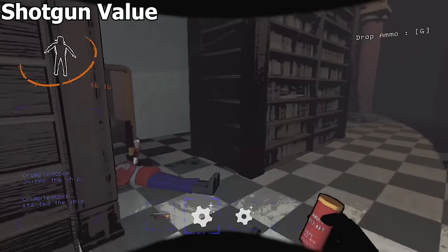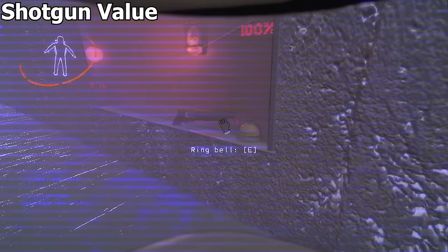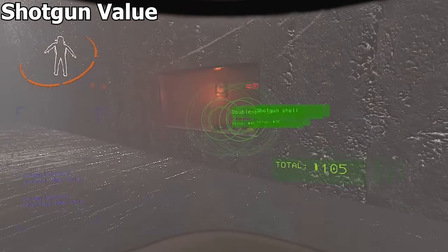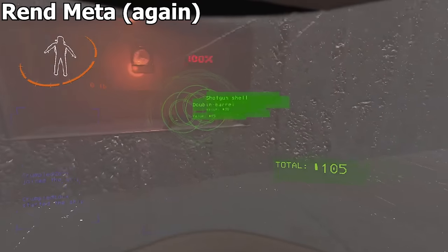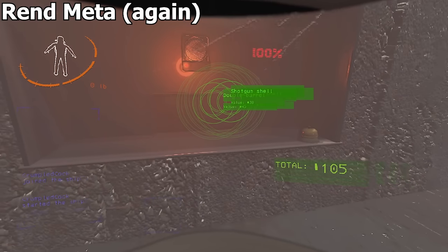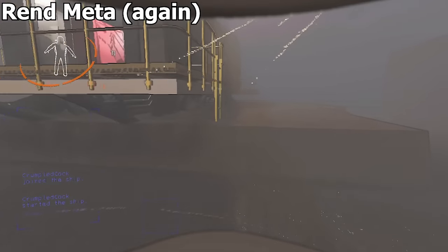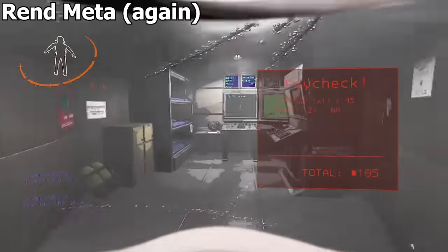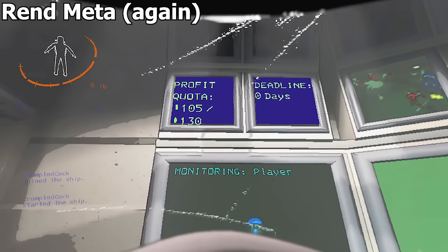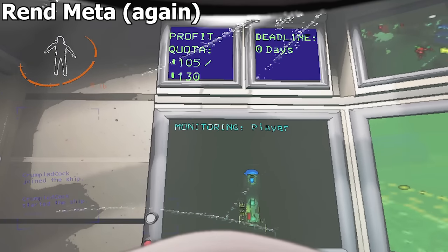This means that every time you kill a Nutcracker you're essentially gaining 105 credits. This is absolutely insane — Rend is easily back in the meta. Rend having the highest spawn rates for Nutcrackers will no longer have such low averages as the Nutcrackers will carry the daily quota amount by a long shot. By the way, buckshot carried inside the shotgun when it's sold will not increase the value of the gun. If you reload your gun before selling it you are essentially wasting 30 credits. Avoid reloading your guns as much as possible and work with partially loaded weapons.